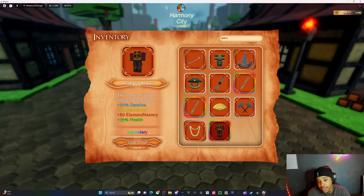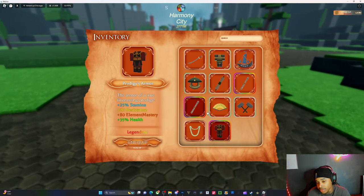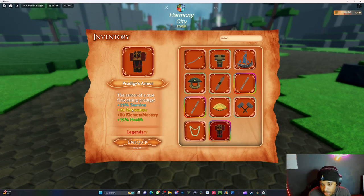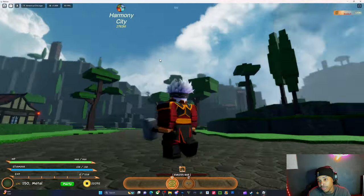This is the armor that everybody can get. As you can see here, the stats say 'element mastery' — not a specific element, just element mastery. You get 80 element mastery, 20 resistance, 25 stamina, and 35 percent health.